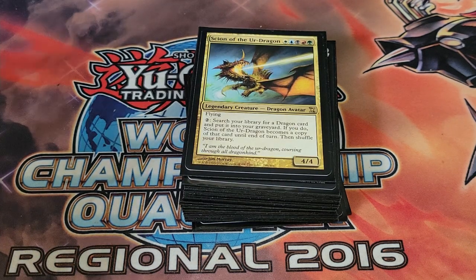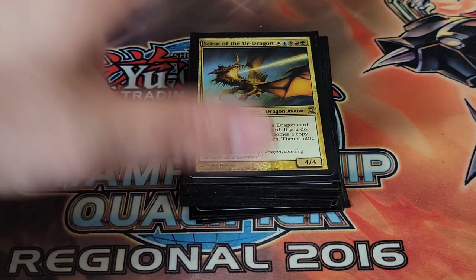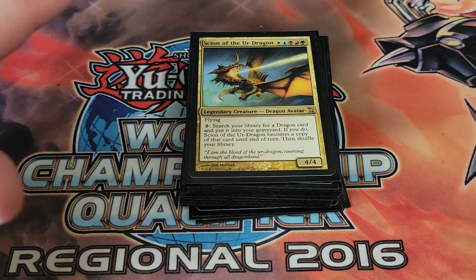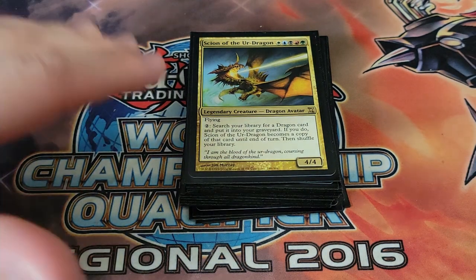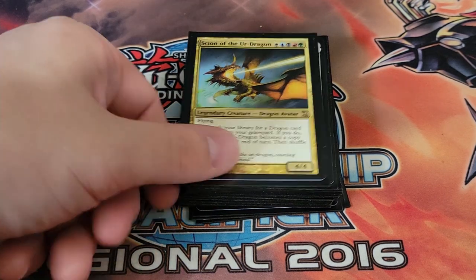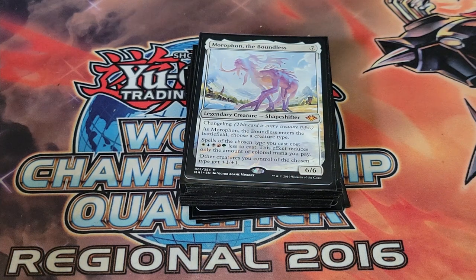Scion of the Ur-Dragon is basically whatever you want it to be. You can pay two to search your library for a dragon card, put it into the graveyard, and Scion becomes a copy of that card, then shuffle your library. You can do this multiple turns or in response to things. Scion already on the board is great — you could grab Utvara Hellkite for example, and Scion can still attack that turn too since it's still on the field.